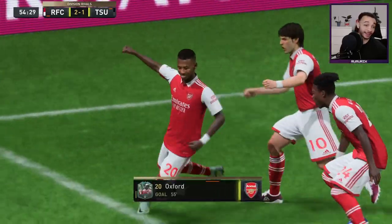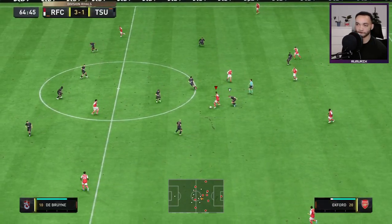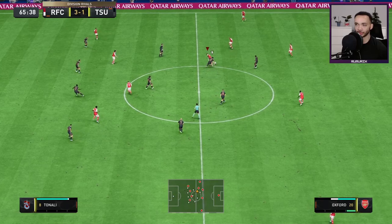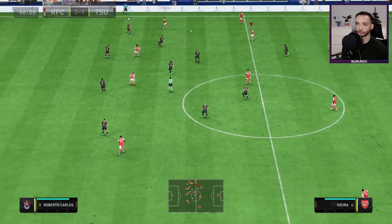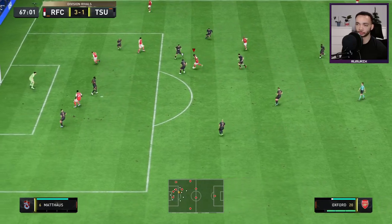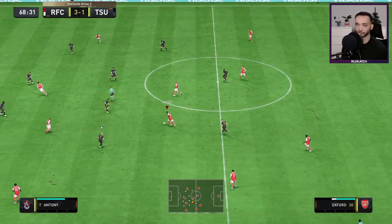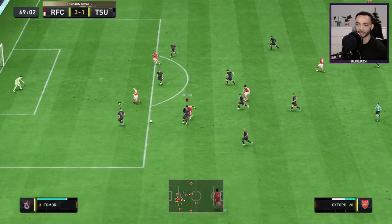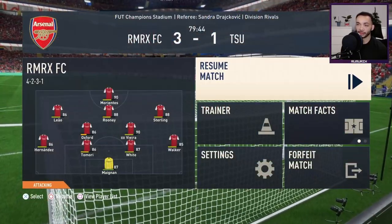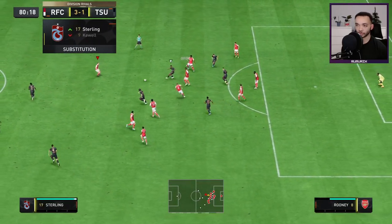There's the 99 shot power — that was a rocket with his weaker foot! Good turn, this feels pretty strong. Good acceleration. Off the post — that's unlucky. Oxford dashing through, blocked off by Tomori but it's a foul — didn't fall over there. Around the 80th minute Oxford is knackered; you'd want to take him off around now. Good interception there.